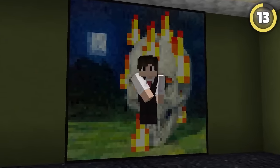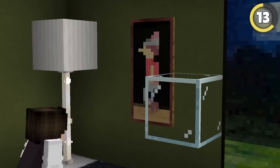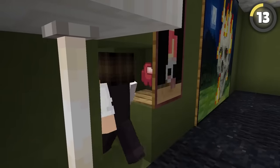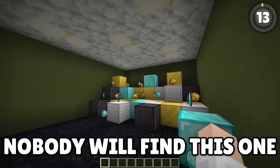Everybody knows about the painting entrance by now, but what if we use that to our advantage? All people do is walk into the painting to see if there's anything hidden, but this painting has a pressure plate behind it you can activate with an item. Nobody will find this one.